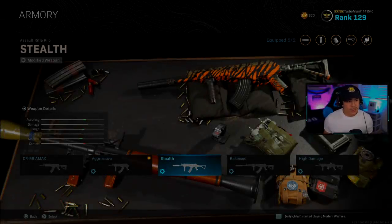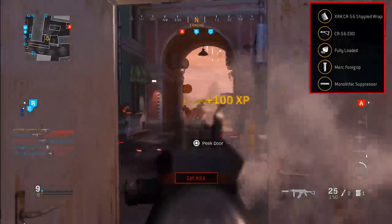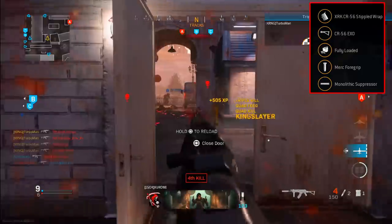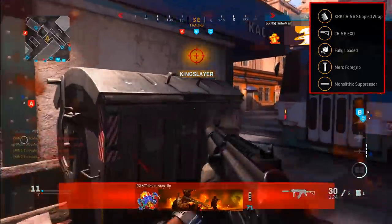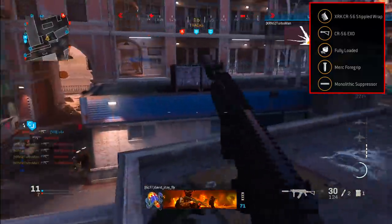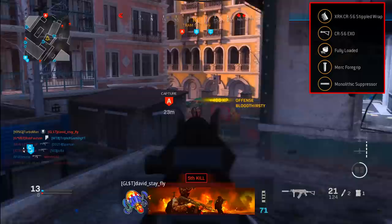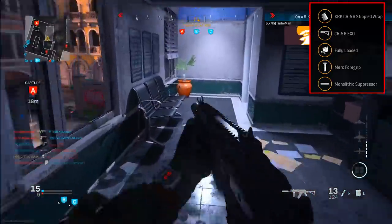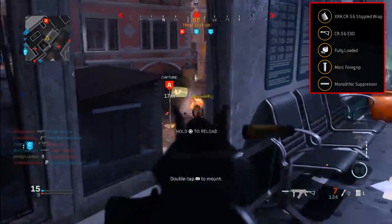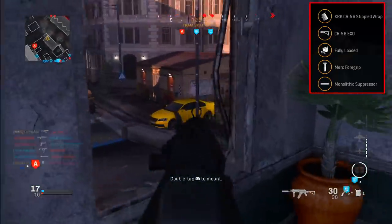Moving on to the Stealth class setup — this is one of my personal favorites because I do like to play stealthy. Having a stealth class setup is very essential if you want to run the CR-56. For the muzzle, we're running the Monolithic Suppressor. This gives us sound suppression as well as extra damage range, and is very important for stealth — when you're firing your weapon, you won't show up on the enemy compass, so you can keep flanking around the map.